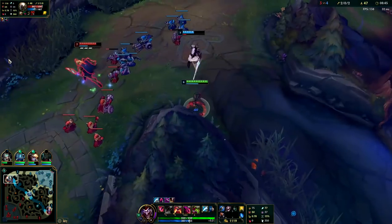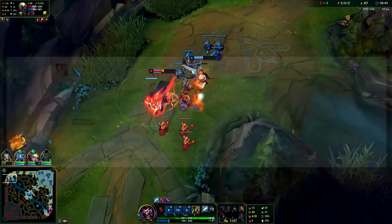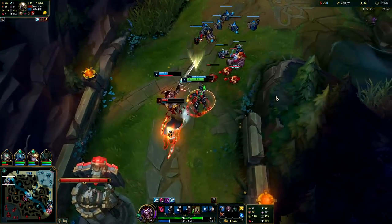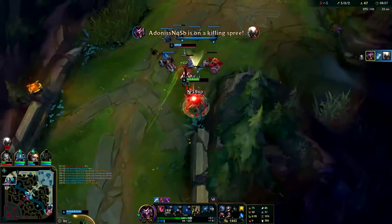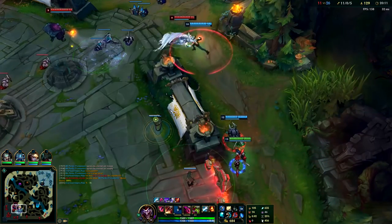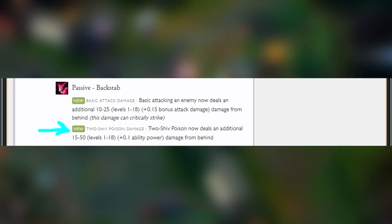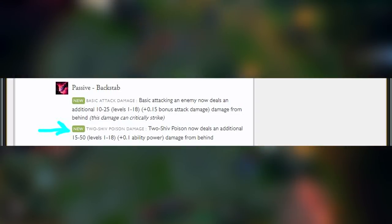Another massive buff for AP Shaco: his Q got a huge buff making it start out at 2.5 seconds at level 1, which allows Shaco to only put 1 point in his Q early on for ganking and then just stack points in his E and W, making him an AP machine. And finally, Shaco's E does bonus damage when used from behind, similar to his backstab auto attacks on his passive.